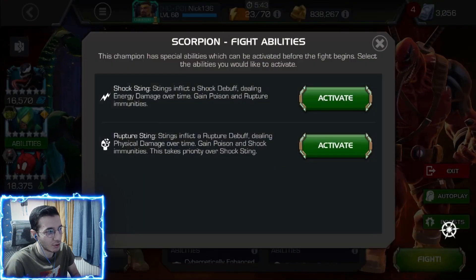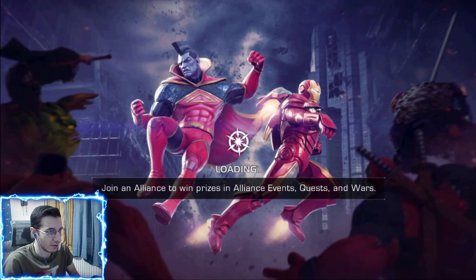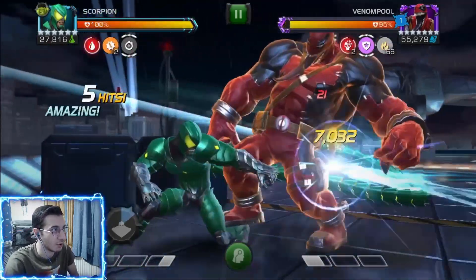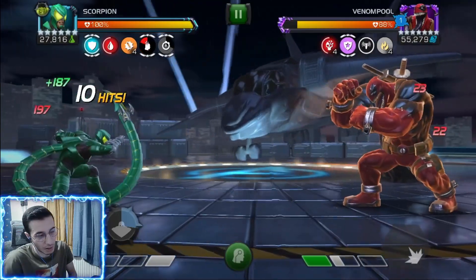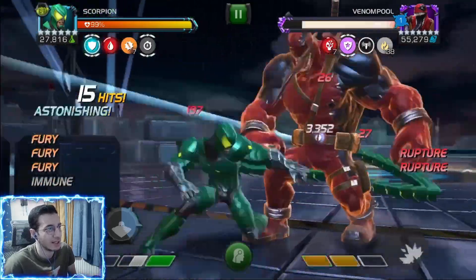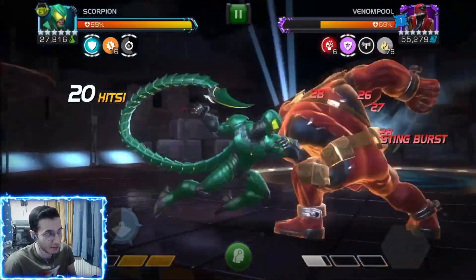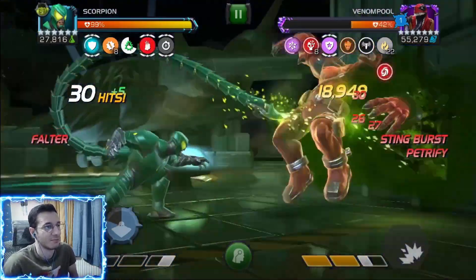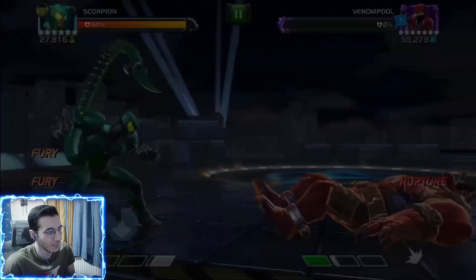Since I showcased him in yesterday's ascended video, I want to do something different — I want to try and solo this gauntlet. This is the event quest gauntlet called the Paragon Gauntlet. We have two synergies: the Spider-Ham synergy gives a 25% chance to apply sting debuffs on light attacks, and the best synergy for Scorpion — Venom — gives passive furies based on how many sting debuffs we have.